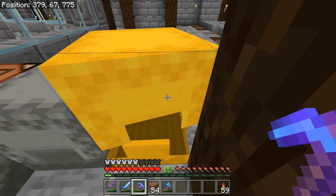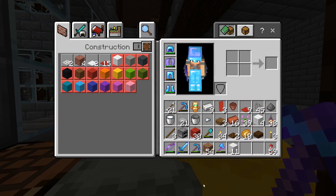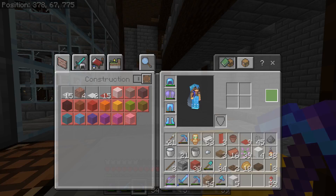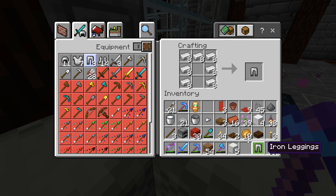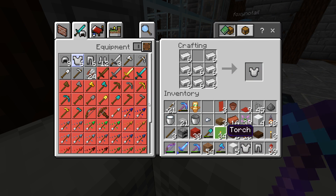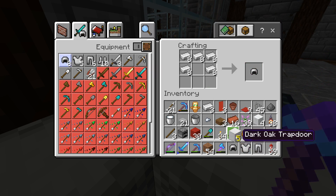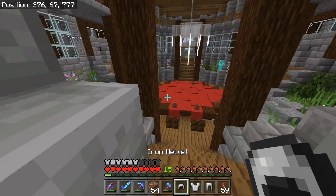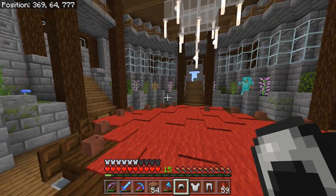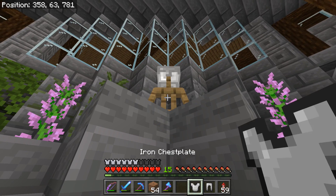I wish we could make emerald armor — that would be awesome. And obsidian armor — that would be really cool; it would be really strong but maybe make you slow. I know you can do all that sort of stuff with potions, but it would be cool to have more armor sets. Not to mention it's just so pretty. And wooden armor would be kind of cool too — wooden splinters would be horrible though.